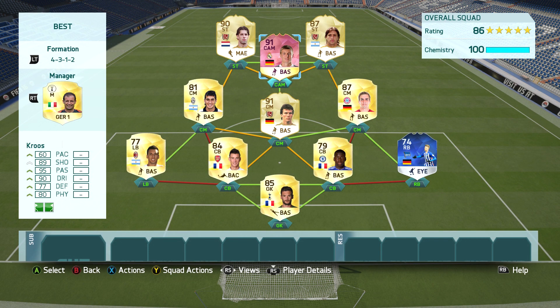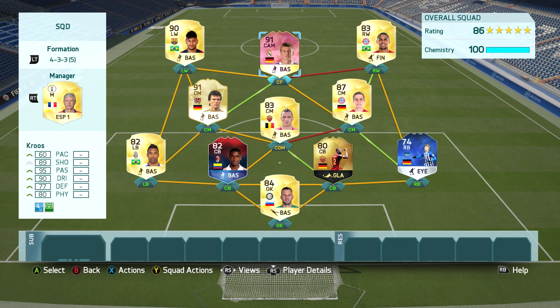The German is your catalyst and maestro all wrapped up into one, so you're going to want to play him in a slightly more attacking role. The first team I used him in was this 4-3-1-2 hybrid squad featuring players from the Bundesliga, the Premiership, and of course the Serie A, as well as a couple of legends thrown in as well.